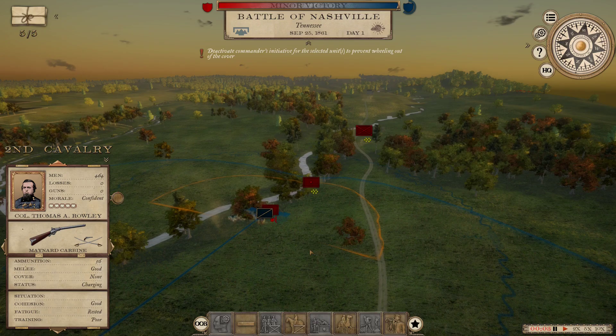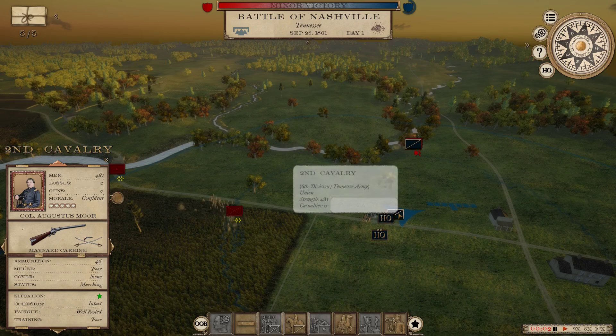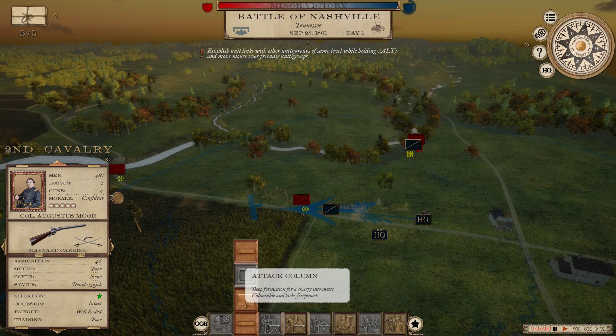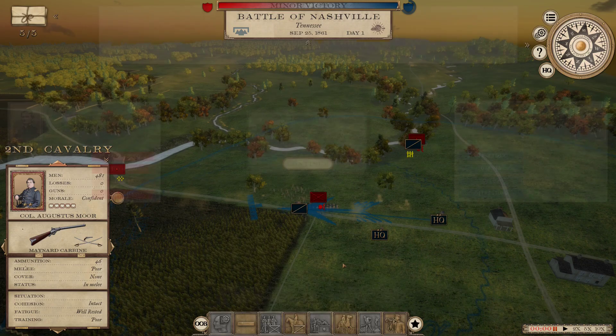There's only three minutes left. Minor Federal victory - about 19% casualties. He did lose all of his guns, and at this stage of the war 400 cavalry losses is pretty big - that's basically a brigade's worth. Still a minor, but we put a bigger hurt on Polk in this battle than we did in the one prior, at a cost of 500. Not a single man lost in either cavalry unit, and we didn't lose any guns.